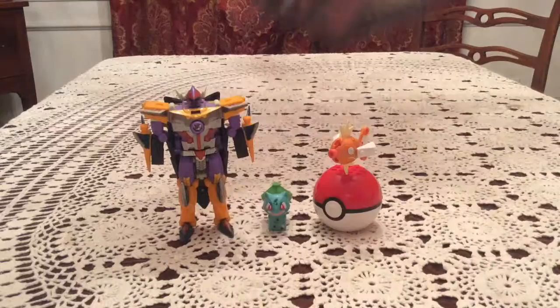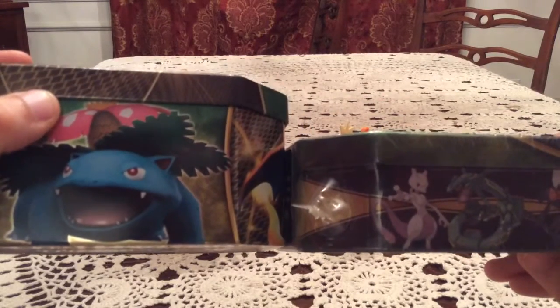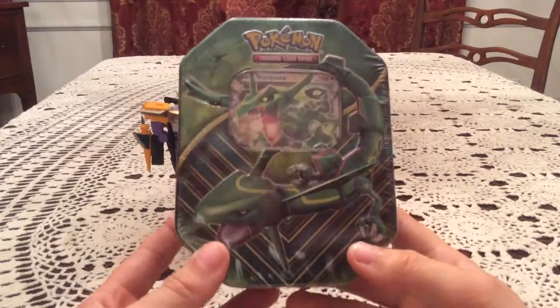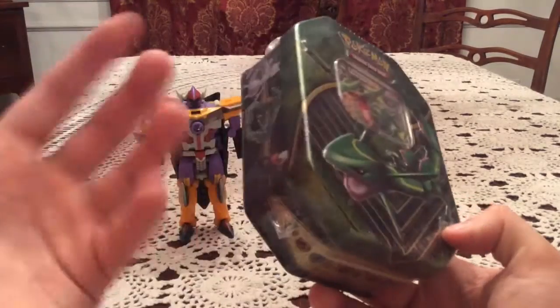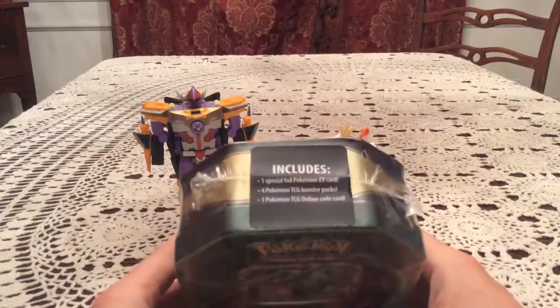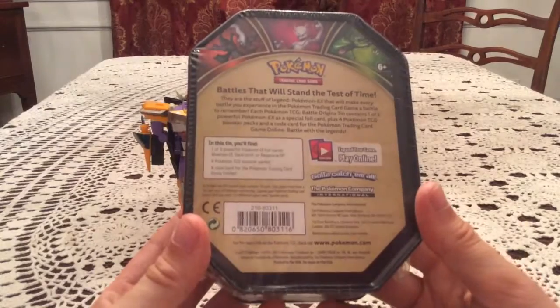And even though this is a smaller tin — if I could grab another one over here quickly — this is the Walmart tin and this is the normal size tin. They fit the same amount of stuff in about two-thirds the size, which is pretty amazing. Honestly, if Pokemon was smart, they'd just do more in this size, because I feel like it might be cost effective, shipping effective, and shelf space effective. But that's just me. So we have the same four packs, EX card, and a code — the same stuff you'd find in the normal tins.